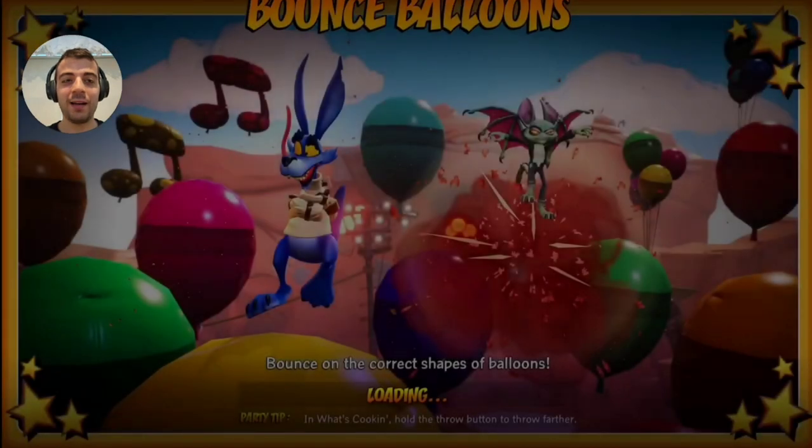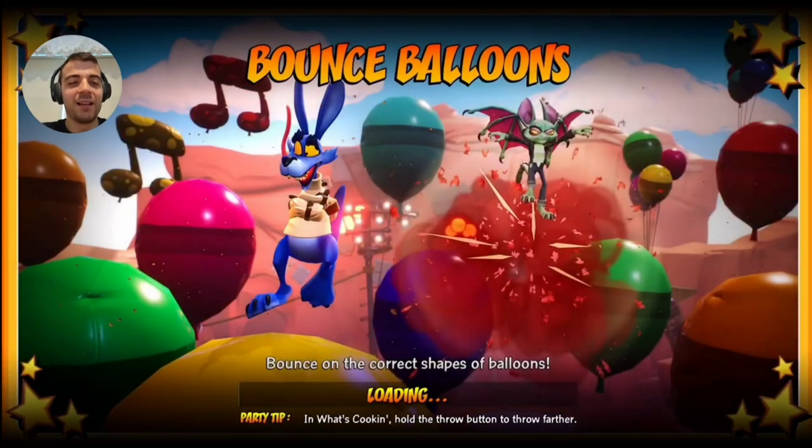Any special loading screens? Oh, there it is — bounce on the correct shapes of balloons. So we can't just pop all of the balloons; you have to hop on specific ones. It looks like Ripper Roo and Cat Bat would be the best for this challenge, and maybe Entropy too with her extra floating ability, or Engine with his jetpack. But enough talk — let's try this out.